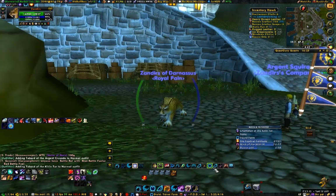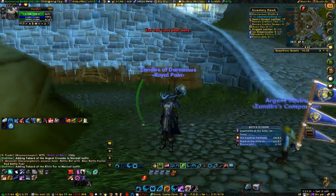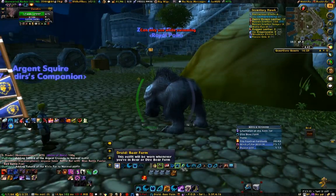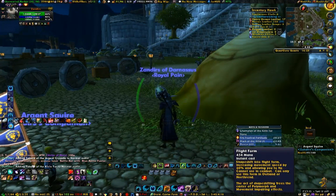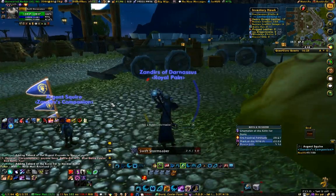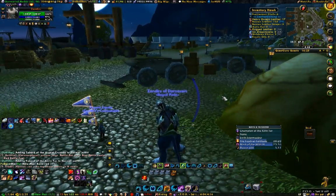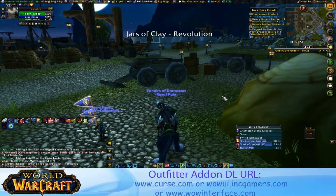I've just recently started really understanding Outfitter now that I'm in raids and using Dual Spec. Dual Spec is very handy — you can automatically add new outfits for your Dual Specs and set it up to sense spec changes and switch outfits accordingly. It's very powerful for different forms. It's just a wonderful add-on. Download it, look over its documentation, and play around with it — I think you'll find it much more powerful and convenient than the default Equipment Manager in WoW. You can download it at all the major UI sites.